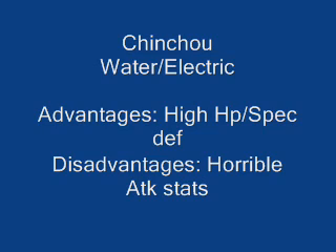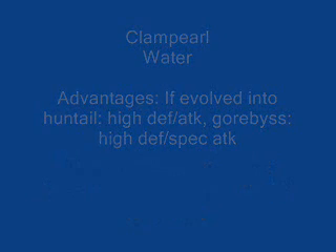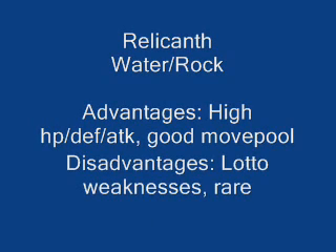Then there's Clamperl — a Water Pokémon you have to evolve. If you evolve it into Huntail, it'll have high Defense and Attack; Gorebyss is vice versa with Special Attack. Its disadvantage is it only has 4 attacks when you get it, and you have to trade to evolve it — overall not a good Water Pokémon to get. Then there's Relicanth, a Water and Rock Pokémon with high Health, Defense, and Attack, and a pretty good move pool. It has a lot of weaknesses and it's pretty rare, but I would really suggest it — it's actually quite good.